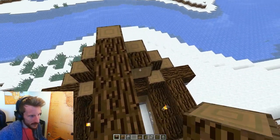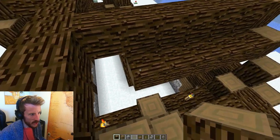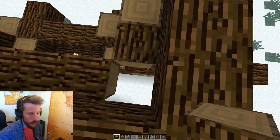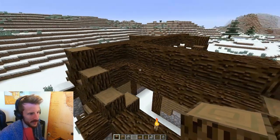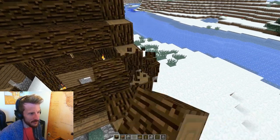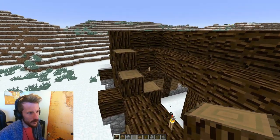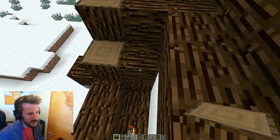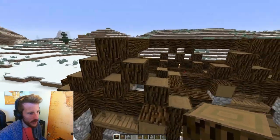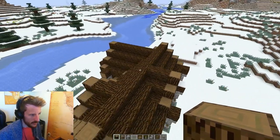You're also going to want to run cross beams back from each of these, because we're going to be placing hay blocks on top. Hay blocks — like logs — will face a different way depending on what you place them against. To get the roof the way we want it we're going to lay in a sort of support system from these blocks here, fill up the whole roof, and then I'll show you the arches that go on the ends.